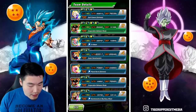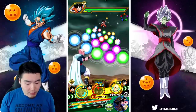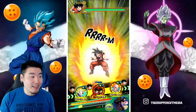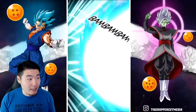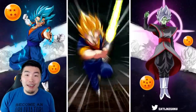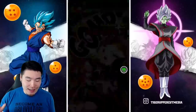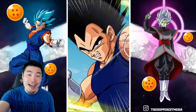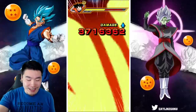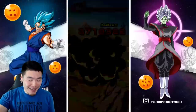As far as defense, they're starting off with 151,000 defense — that's really good. It's not the highest I've seen on the first turn, but it's definitely enough for most events. And considering we got type advantage here, it doesn't really matter. For the new STR LR Vegito, first attack: 4.6 million. No crit — 3.7. That's a pretty decent start.